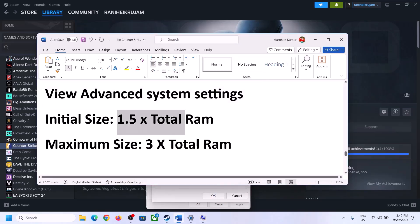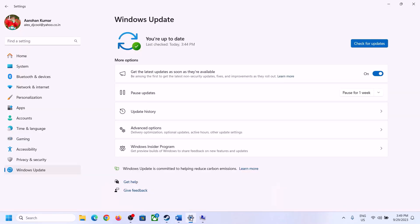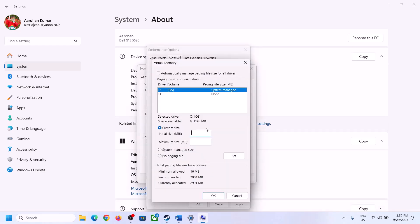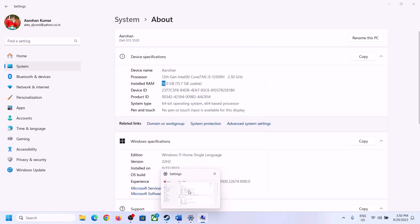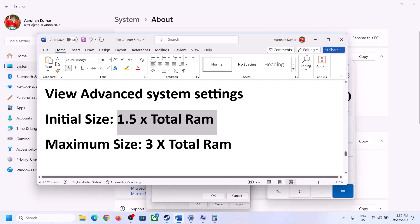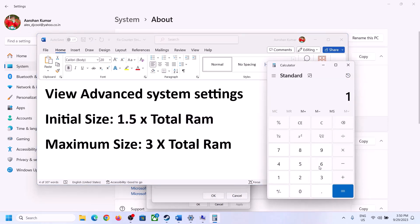For the initial size, use 1.5 times your total RAM in megabytes. Check your total RAM in Windows Settings under System > About. For example, with 16 GB RAM: convert to megabytes as 16 × 1024 = 16,384 MB, then multiply by 1.5. So the initial size would be 24,576 MB.